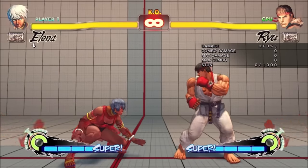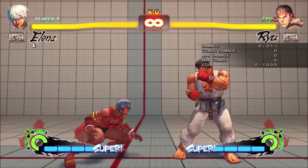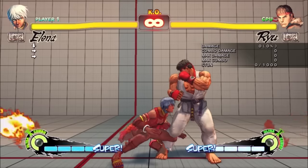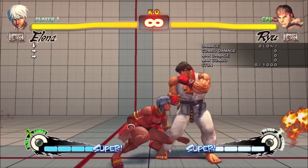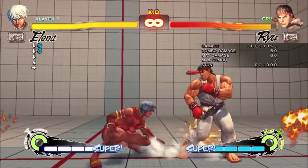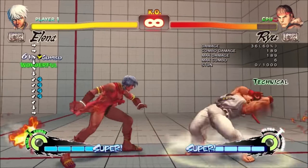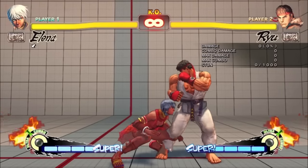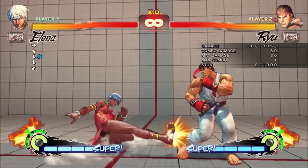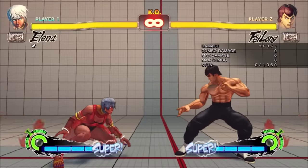Elena has what I would call the game's best crouching jab, in a game where crouching jab is generally a character's best normal. This thing has 3-frame startup and goes unbelievably far. It's a fairly easy 3-frame link into itself. You can link up to 4 of them, and even at max range she can convert into several different special moves. A 3-frame normal going this far and being convertible was huge in certain matchups. She could punish a lot of things which didn't seem like they were intended to be unsafe.